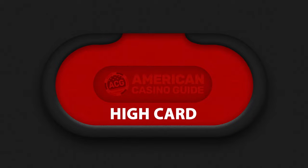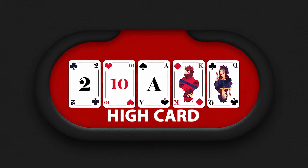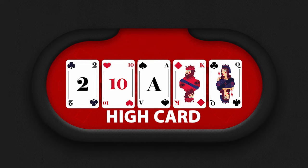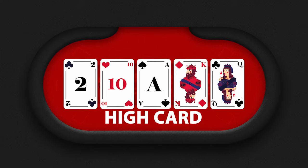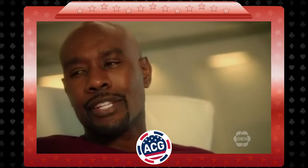The lowest hand rank is the high card. This means you have at least five cards and they do not share the same suit, do not form a ranking series like two to six, and do not share a rank with one another forming a pair or better. When you find yourself in a desperate situation, you better pray you have an ace, because as the name implies, it's the high card that wins. Nothing beats it.